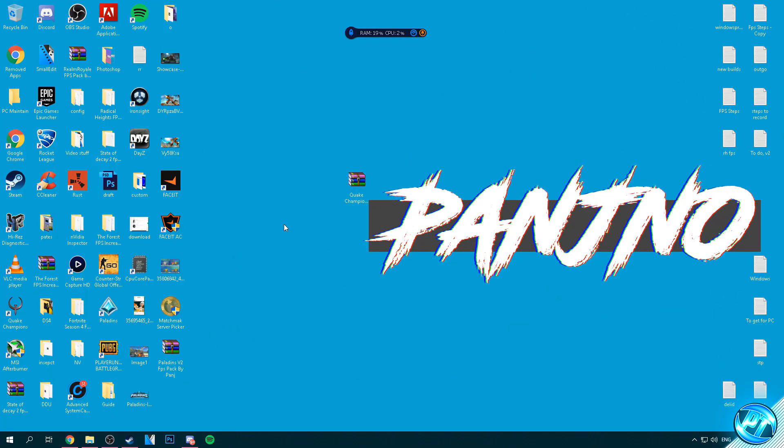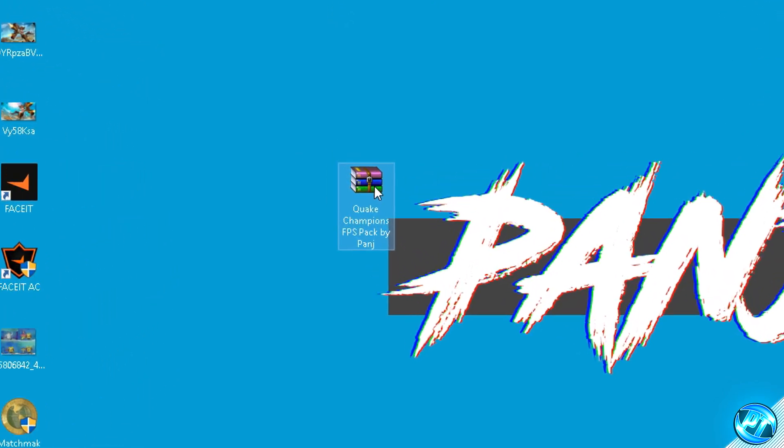To kick things off, you guys are going to need to go into the description below and there'll be a download link for an FPS increase pack which has got everything compiled in a nice neat package, so you guys don't have to go to a million different links to find things. There aren't many files inside of this folder. You can follow along with it or use Google and get the original download links yourself. Follow one of the download links, and if one doesn't work simply try the other one until you download the file called Quake Champions FPS Pack by Panj.